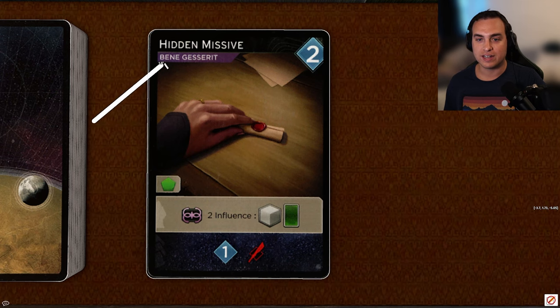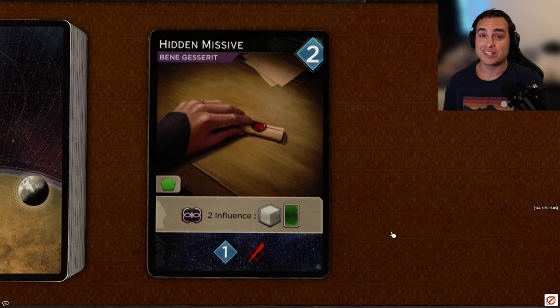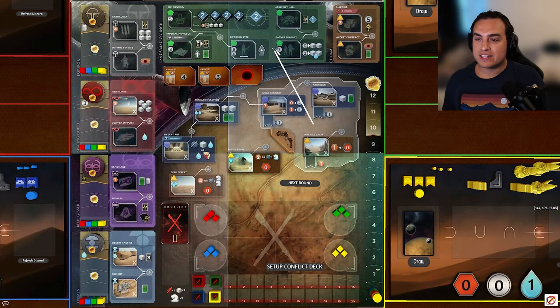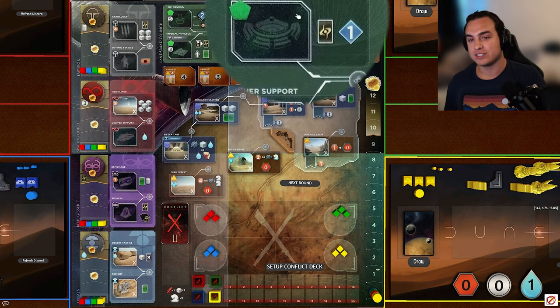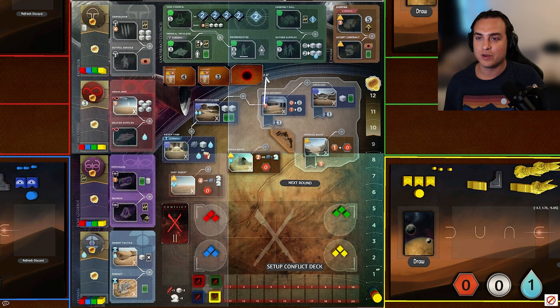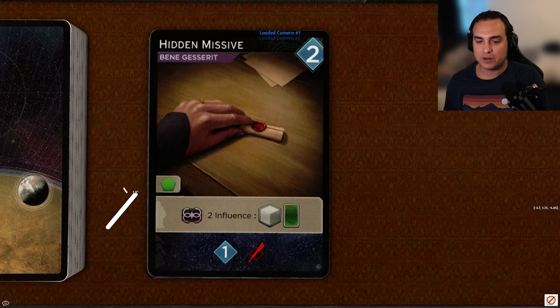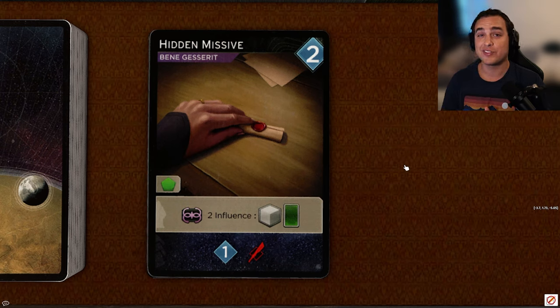Next up, Hidden Missive, another two-persuasion card. It is a Bene Gesserit card, only has access to green. If you have two influence with the Bene Gesserit, it gives you a troop and a card draw, and it reveals for one persuasion and one dagger. I don't think this card is that great. The reward is pretty solid if you have the two influence, but I'm just not in love with the green spots — Gather Support and Assembly Hall aren't spots you're going to as often, so it's just an inflexible card. I'm going to give this a D.